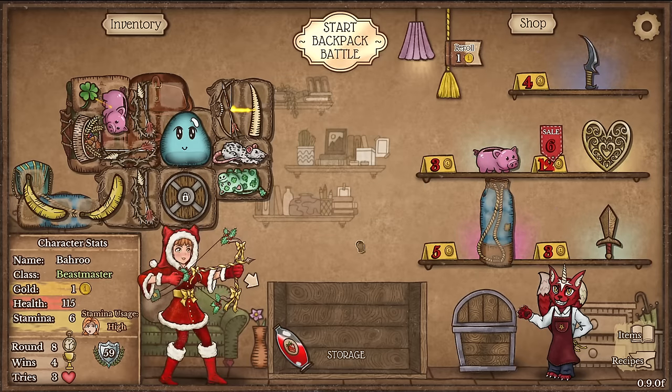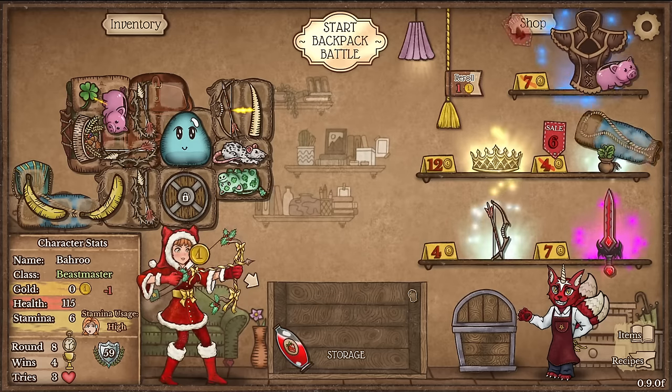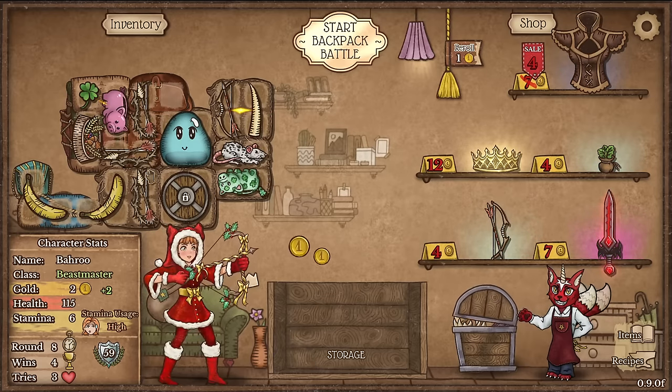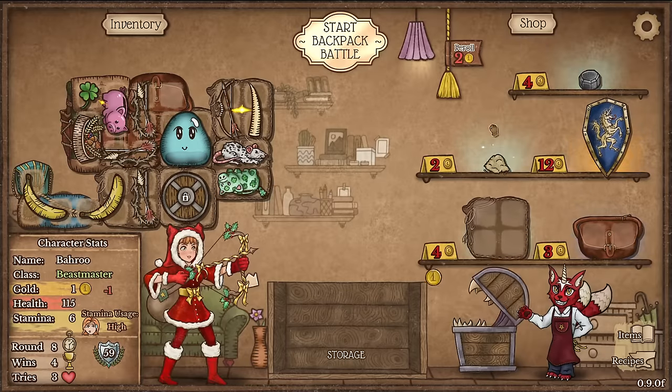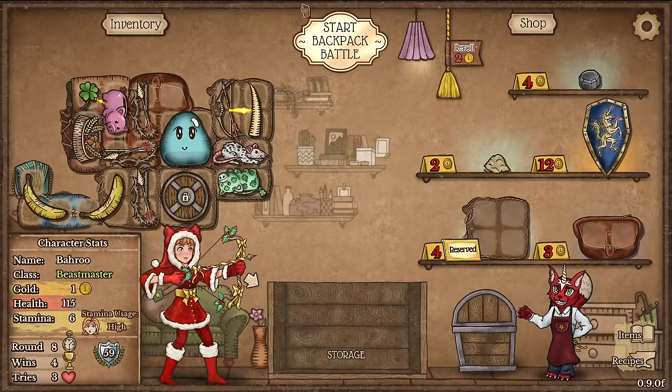There is another pig which I'd like to have but I don't really have much space for it. We just need rats — we need rats a lot. Well, not pigs actually — rats. Give me more rats! Lock in the leather bag and that'll be good for now.